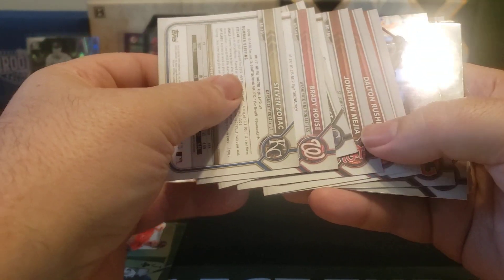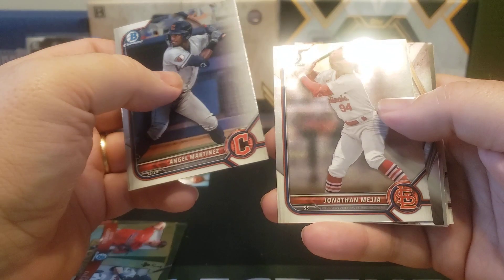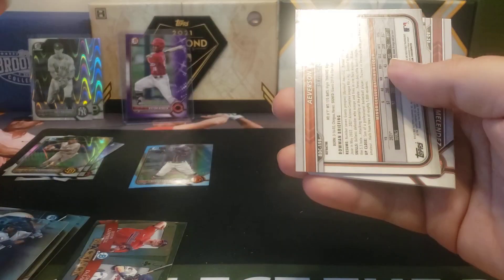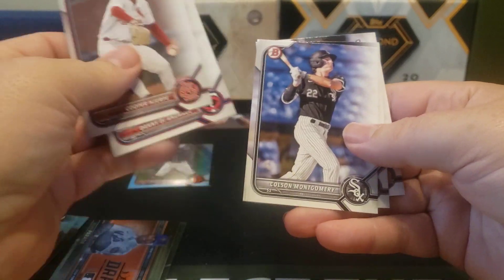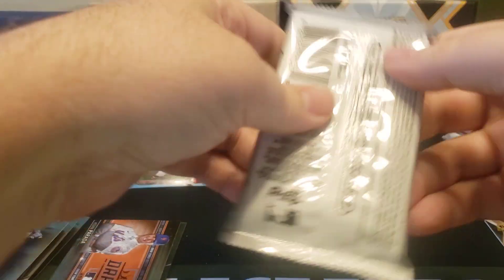Unless I see a name I want to point out, I'm just gonna keep moving. Angel Martinez, Jonathan Mejia, here's our Invicta for Eric Brown - I'll put that over here since we got a chrome Brewer. Kevin Parada, draft insert, Averson Ortega refractor. Let's make note of Ivan Melendez on the first paper. Halfway through - let's see what we got in the second half. We should still have three more Ray Waves.